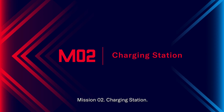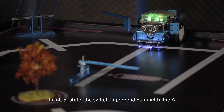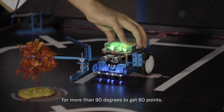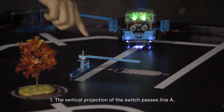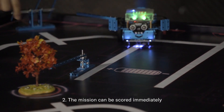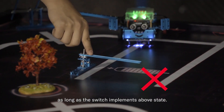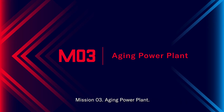Mission 02 – Charging Station. In the initial state, the switch is perpendicular with line A. The robot needs to rotate the switch in a specified direction for more than 90 degrees to get 60 points. Scoring details: the vertical projection of the switch must pass line A. The mission can be scored immediately once the switch achieves the above state, and the subsequent state of the switch does not affect the scoring.